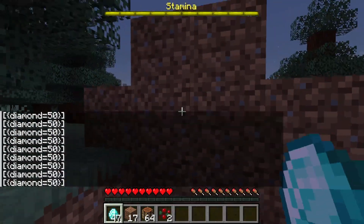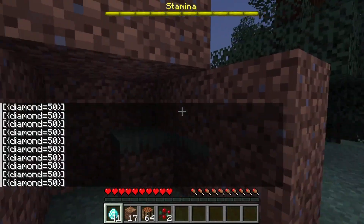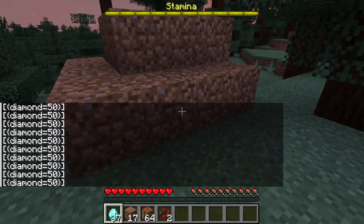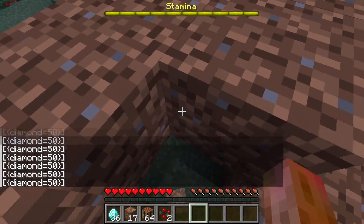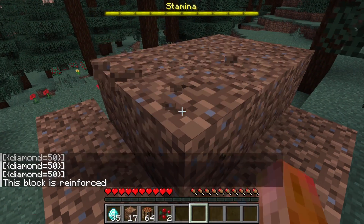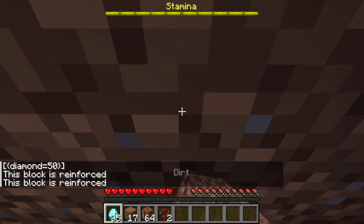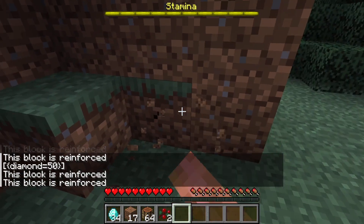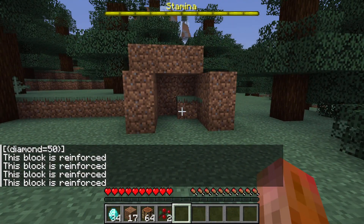Right now I don't have a system to prevent you from double claiming it, but it's still very early in production. You claim your whole house, and then when anybody tries to break into your house, the blocks are reinforced and you can't get into it. Look at that!